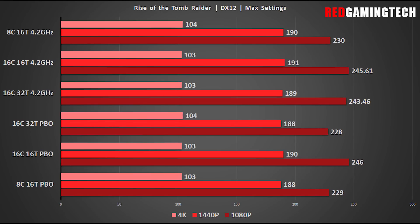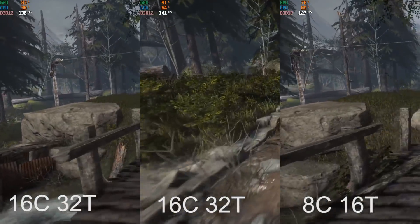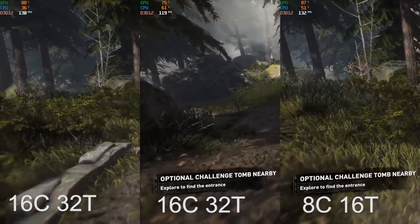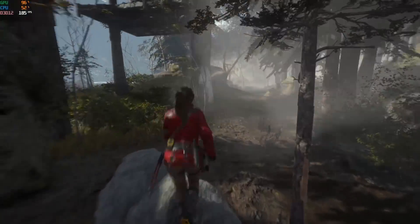As for gaming, the 5950X isn't necessarily a CPU I would recommend purely for gaming, since most games don't need all of those threads and cores. But I was very curious to see how SMT affects gaming in 2021. Starting with Rise of the Tomb Raider using the Radeon RX 6800 XT — it's an older game, but it was one of those titles where SMT wasn't brilliant for Zen when it launched back in 2017. The RX 6800 XT has way more processing power than the GTX 1080 and 1080 Ti available at launch, though Rise of the Tomb Raider is still very demanding.